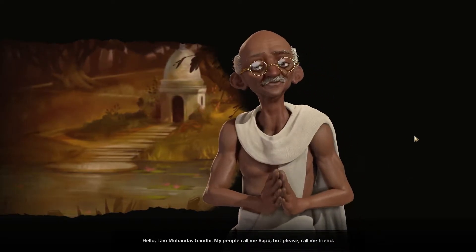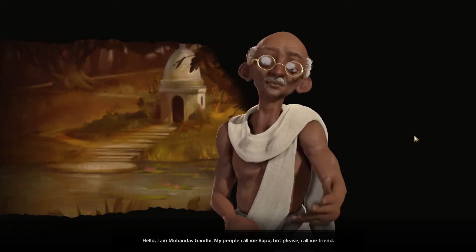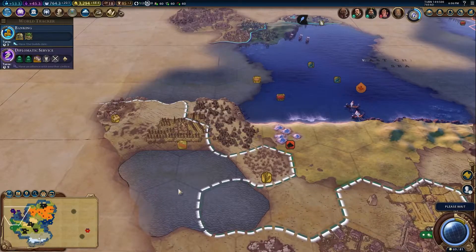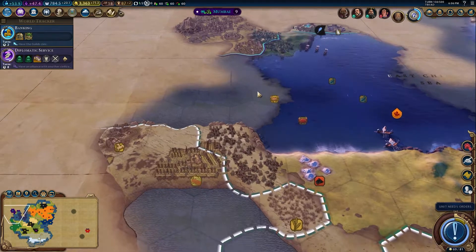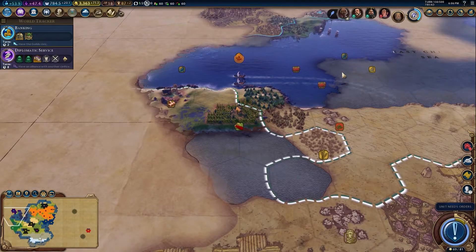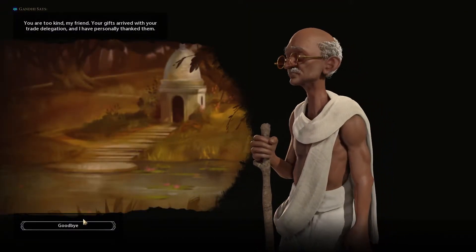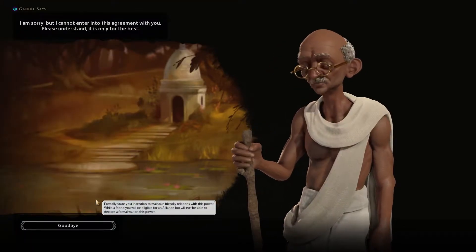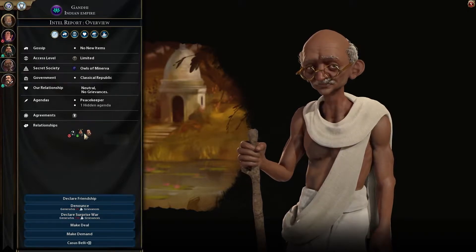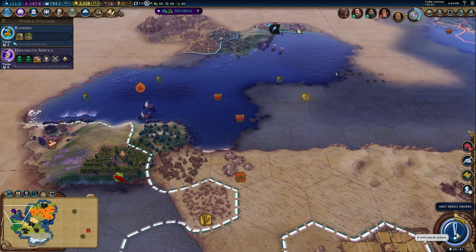And we find Gandhi. Another to meet you. You're up here somewhere. There you are. Excellent. Let's keep working our way around. Gandhi doesn't dislike us. We've got plenty of money. Let's send him a delegation. Will he befriend? No, he won't be a friend. That is a shame. He likes China and he likes Spain. Maybe he will get friendly with us. We'll have to see.